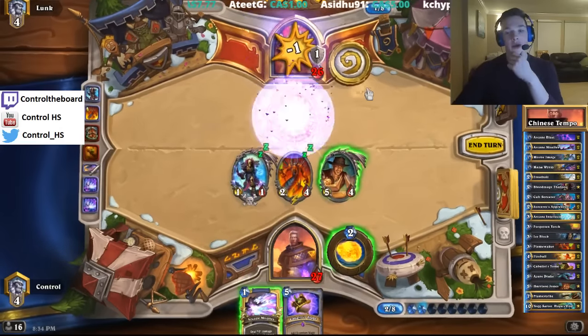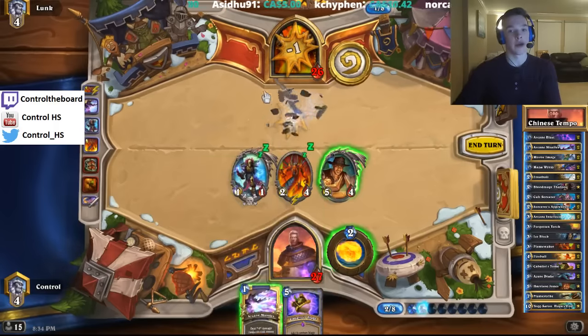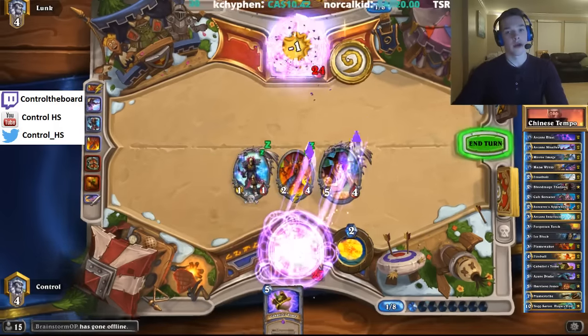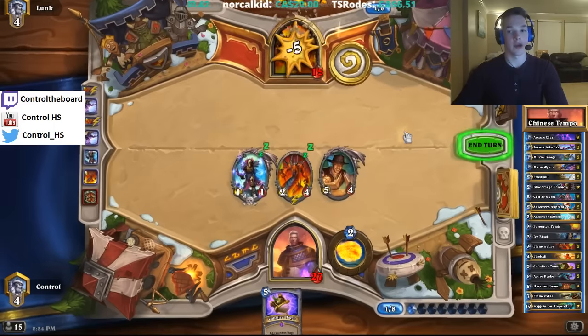Do we even want to use the second one? It's never going to be this good — we're never going to get six damage out of this one mana spell here. So I think we're fine with putting him at 15. You'd prefer to clear minions with that, but a one mana Fireball is just too good to pass up.